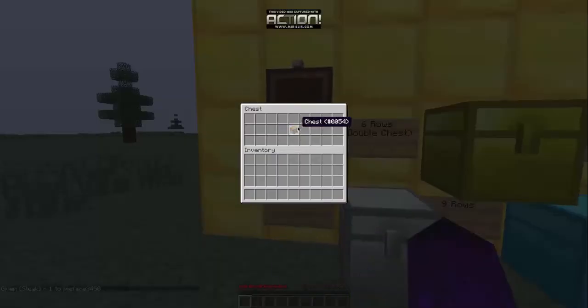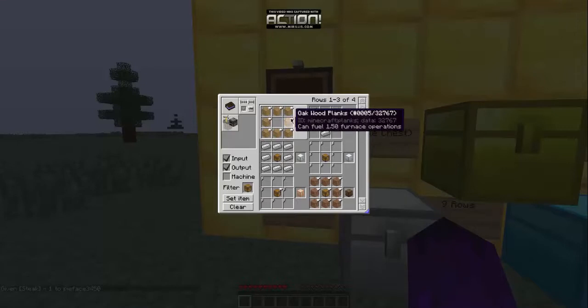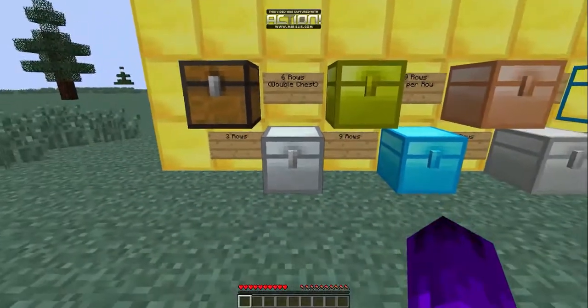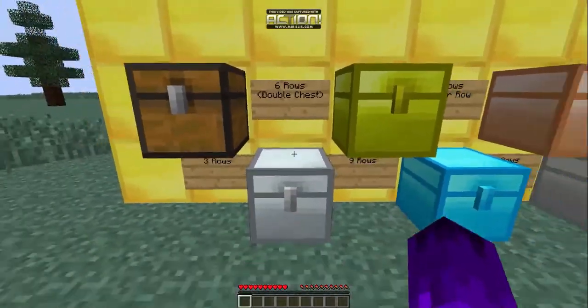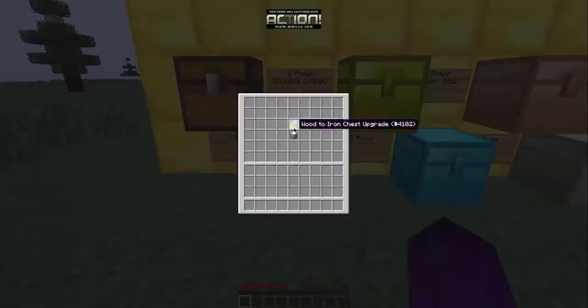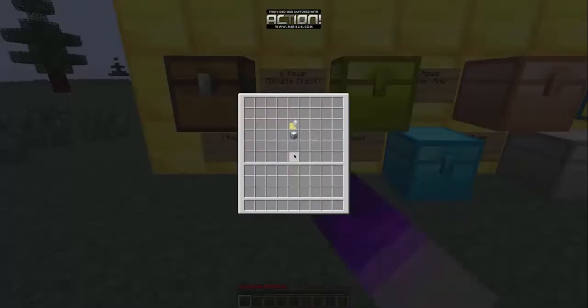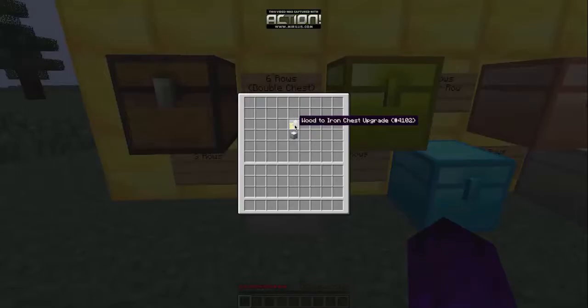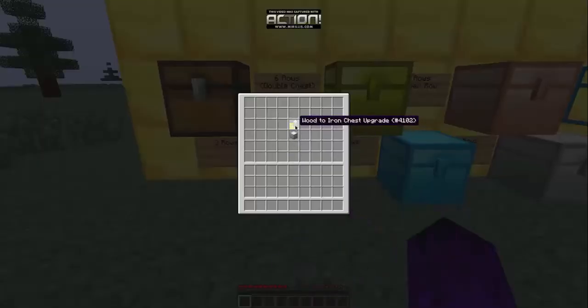Let's get into the mod review. This is a regular chest - you probably already know how to craft it. Here's a unique chest called the iron chest, and it's basically a double chest in a single block - six rows of nine.